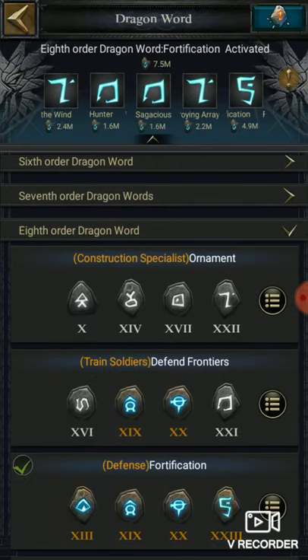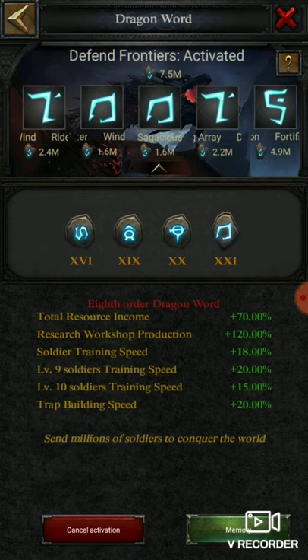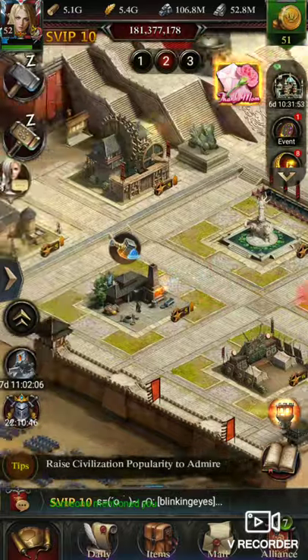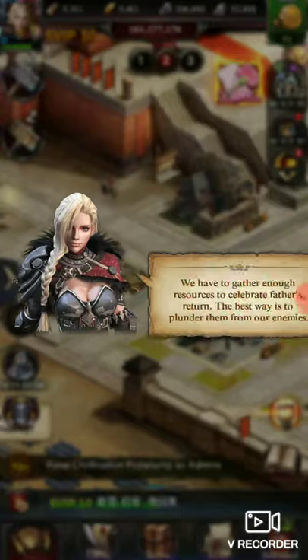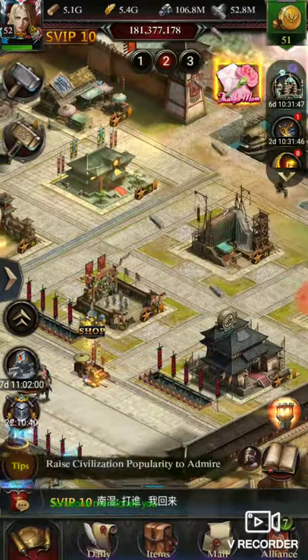First, go to Palace of Dragon World. Here you can see different frontiers — you can activate it and you will get 20% speed. Then go to the Research Center.